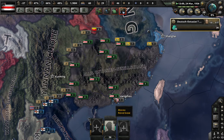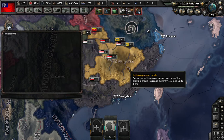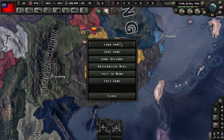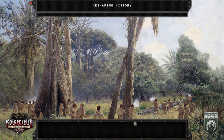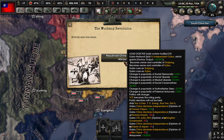So we've got that event. We'll choose to take that event. Observe — switch to the ROC. Save our game and reload it to fix the events.